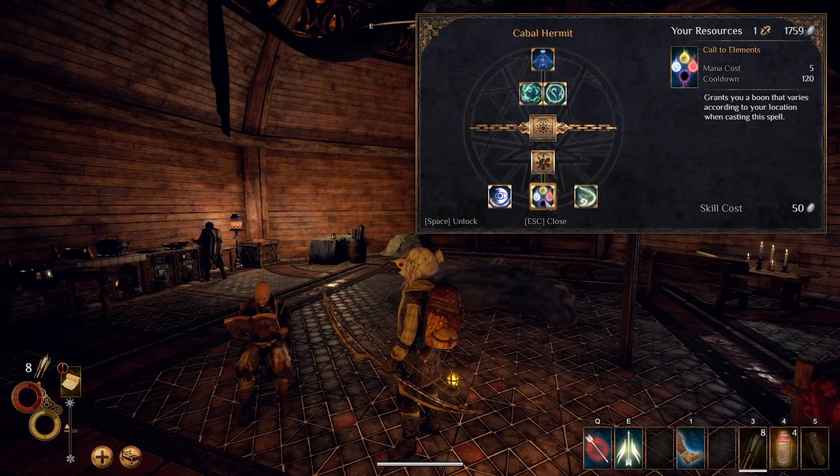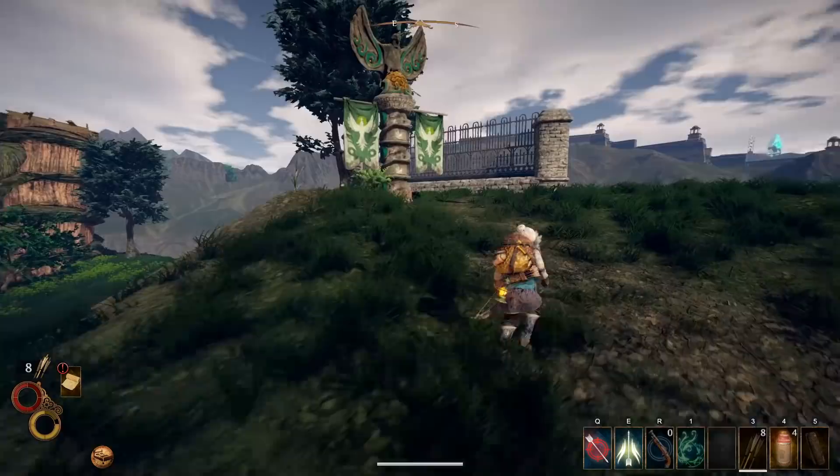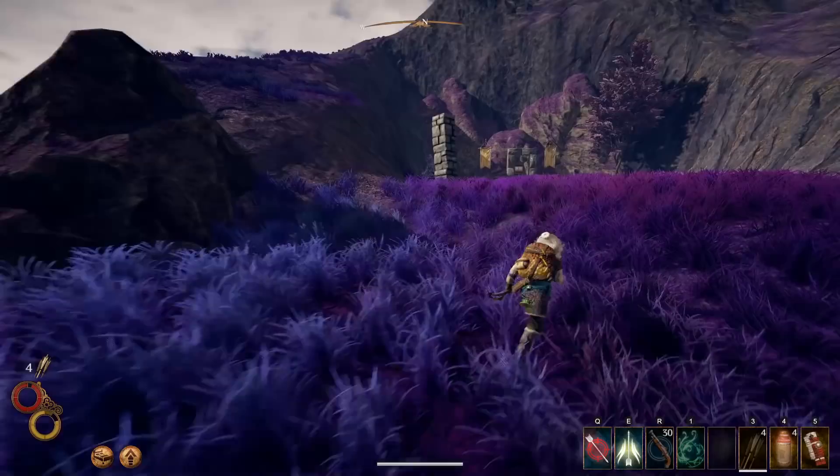Pick up the following skills: Call to Elements, Weather Tolerance, Shamanic Resonance, and Sigil of Wind. Sigil of Wind is ridiculously powerful when combined with pistols, but to use it in a region, you need to activate the Wind Altar in that region. Make sure you find and activate the Altars in each region.